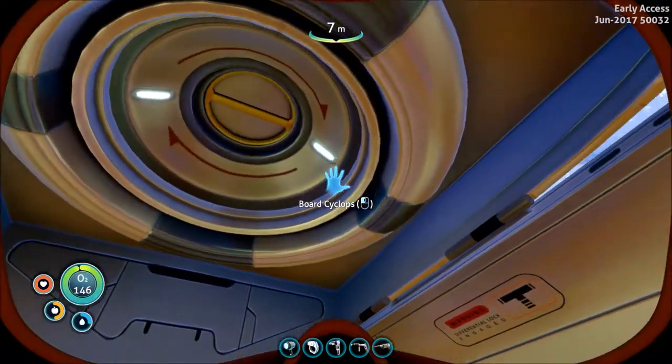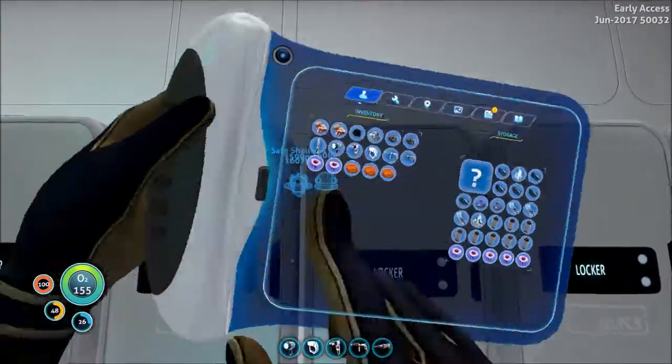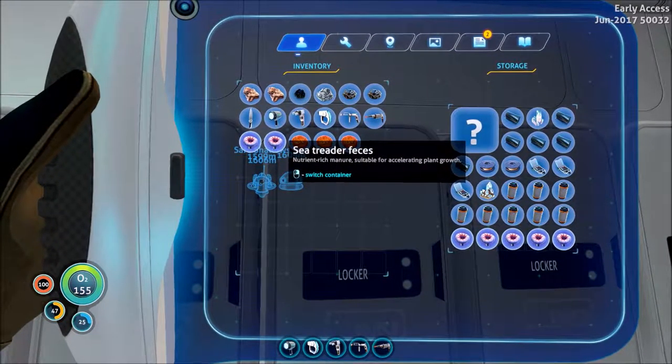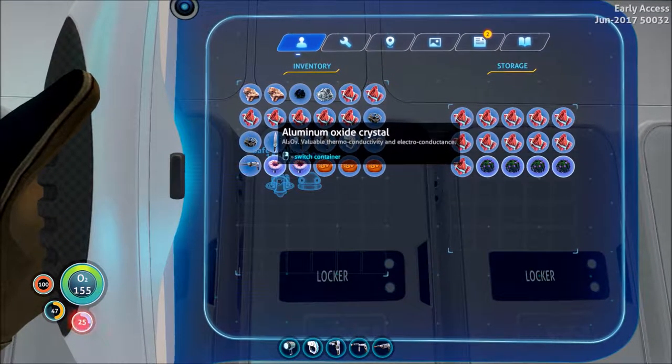I went off screen to the sea treader's path and got this stuff. This is weird — this is a sea treader species, but you can't do anything with it, so that's weird, and it doesn't have a thing. I got a bunch of aluminum oxide crystals.